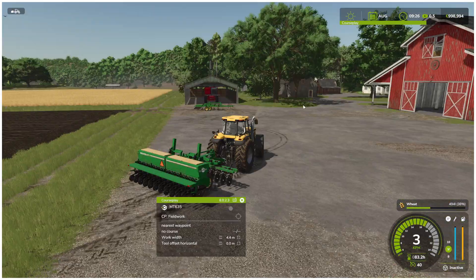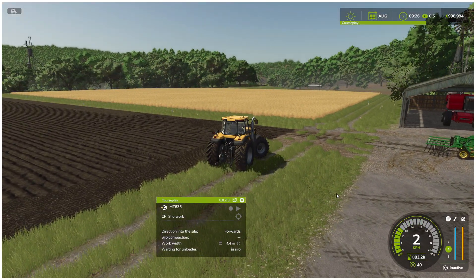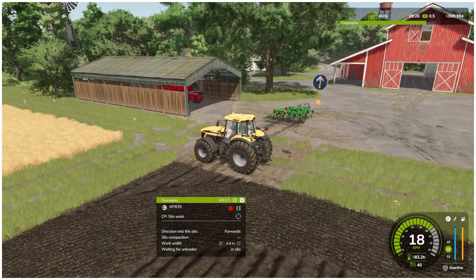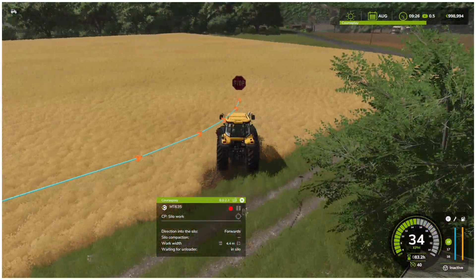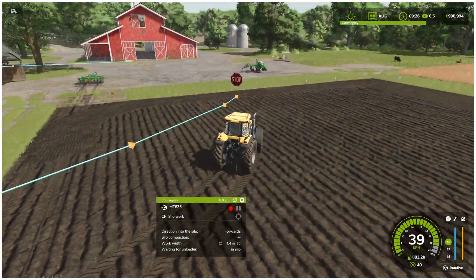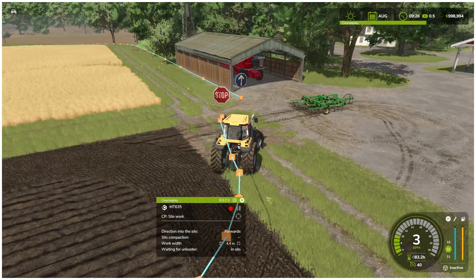You might be wondering: what if I do not have predefined fields on my map? In that case, CoursePlay includes a recording tool. If you detach your implement and press the record button, you can drive a custom route around the area you want to use as a field. Once you finish the loop, it will create a custom course. For example, here I drove a small circle, and when you stop the recording, it will ask you to save as a custom course.